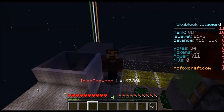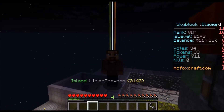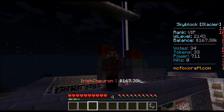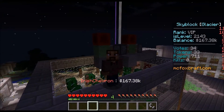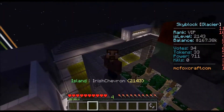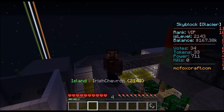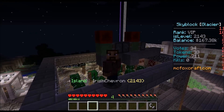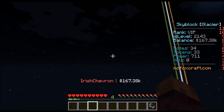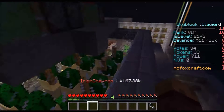Hi and welcome back, this is Irish Chevron once again on MC Foxcraft and on SkyBlock. I'm on the Glacier server but today we're going to try something different — an experiment. We have here a rocket, a missile, and let's see if they can bypass the building boundaries of SkyBlock, and if so, can we reach another island that might be out there? I will explain what it is made of for those who haven't tried this before.